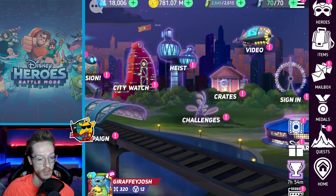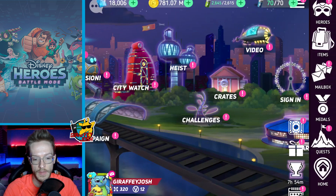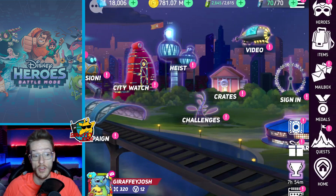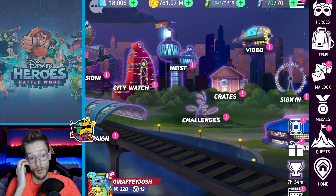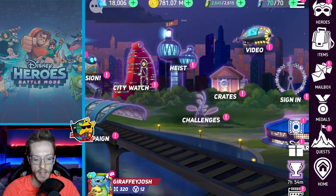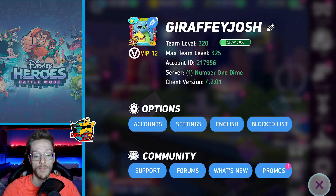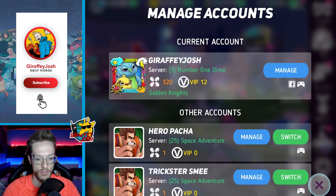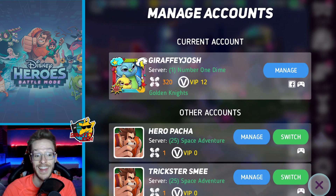He says he does not know how to switch his Disney Heroes account to a new phone. That is very, very simple. I'm showing you on Android. If you are on Apple, it's more or less the same process, but you'll be linking it to something slightly different. You click your profile down here. After you've clicked your profile, you go into accounts and you can see this chunk of screen here. Draft4Josh is the best at the moment. You can see I've got a Facebook icon and a controller icon.